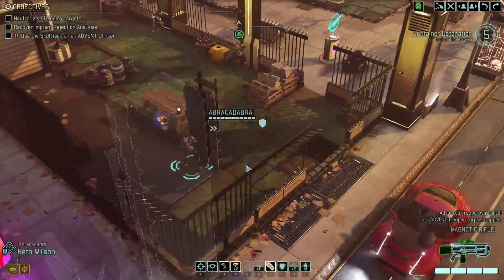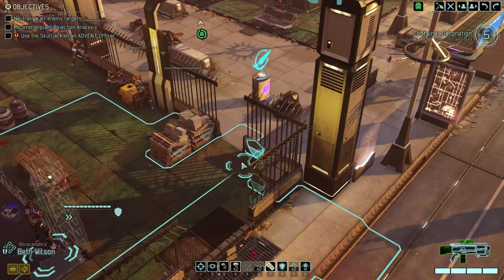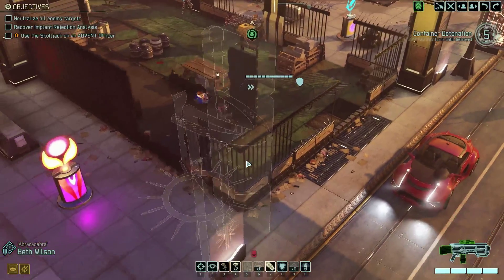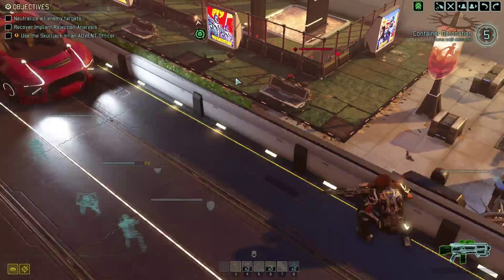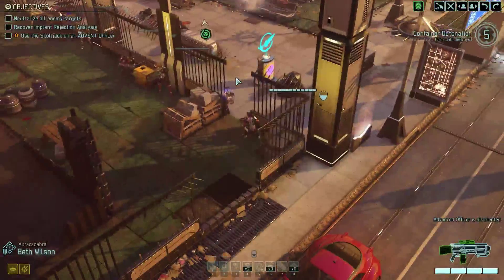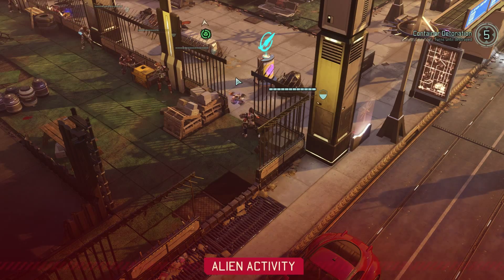I don't really know what I'm trying to do with Wilson here — I think I'm just trying to get her up, and I'd probably put her into Overwatch because I think the officer's going to bolt. I flashbang him — well, it's just as good. I think that drops his aim by like 20 or 30, and it also drops his movement range, which should keep him from doing anything too kooky. He also probably can't do that mark thing that he normally does because you lose access to a lot of abilities when you're flashbanged.